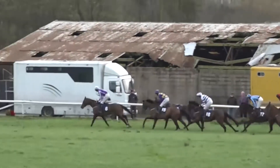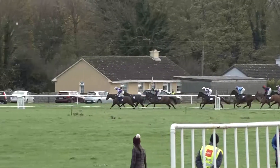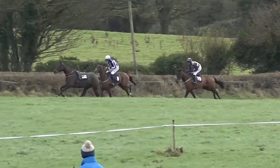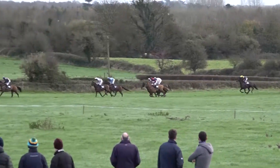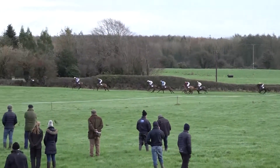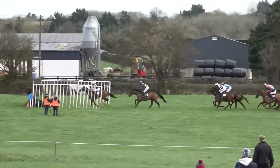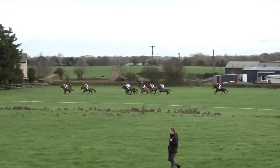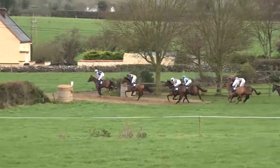Heading on towards fence number seven. As they swing the bend, it is Master Splinter in front from Bubble Dubuis. They're followed next by Zanidi in third, then Haston Claremont, and they're followed by Wasini Island, Leiter Green, Extrapolation. It is a break of five or six lengths back to the back marker, Spagnum. Over that one safely and heading along towards the middle one in the back straight, fence number eight. Master Splinter from Bubble Dubuis in second. They're followed back in third by Zanidi, and wider still by Haston Claremont. Next in fifth is Wasini Island, followed by Leiter Green and Extrapolation. A break of six lengths back to the back marker, Spagnum.